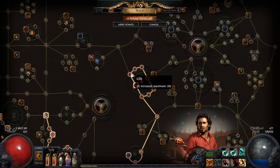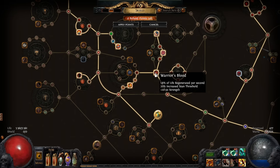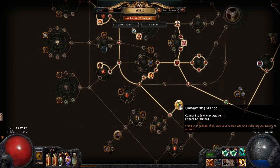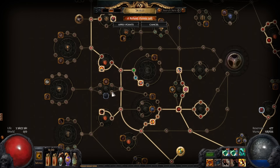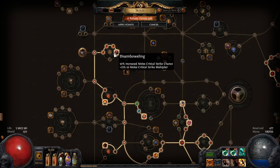I have this giant life wheel here, which is really nice. I have warrior's blood, some nice life nodes, heart of the warrior, born to fight, solidarity, unyielding stance so I'm not getting stunned, and I have juggernaut. I also have barbarism, and the new updated version of strong arm, which are really nice. And I have this membrane node.